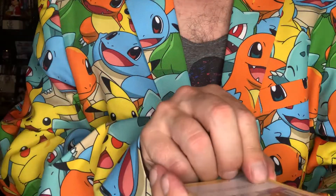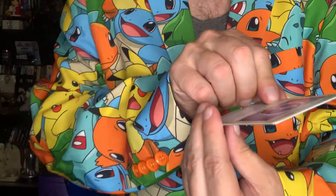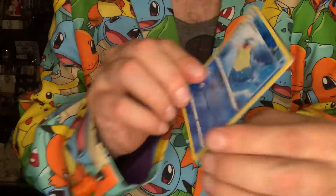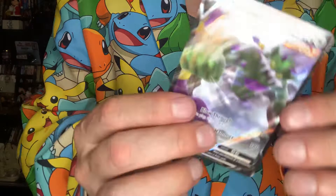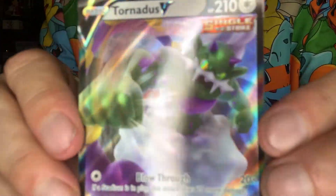Raboot. Who are you — Agatha? Fog Crystal. Our reverse holo is Cilio. And we got some good pulls — look at what we got, we got Tornadus V! There you go, Tornadus V.